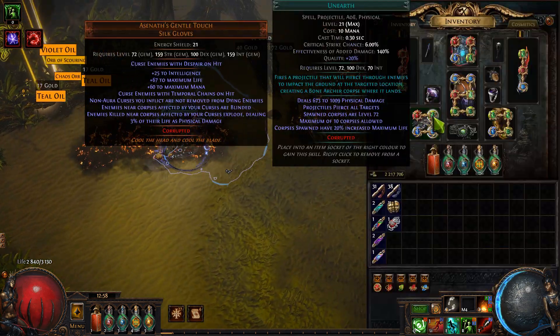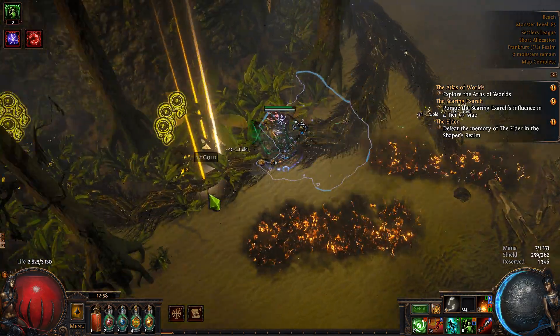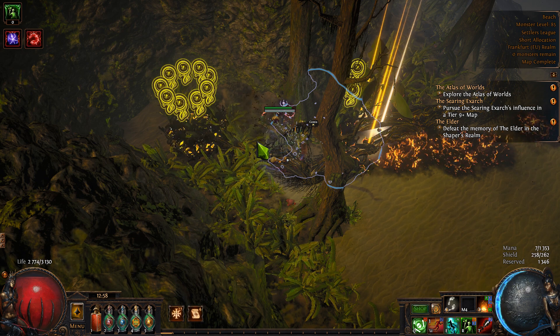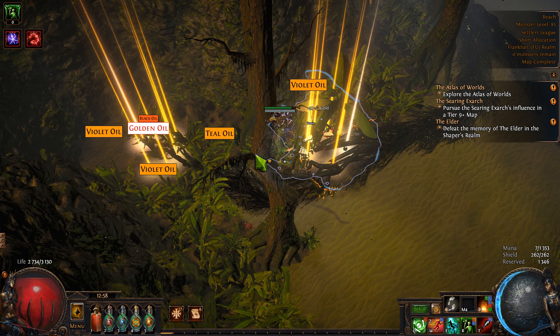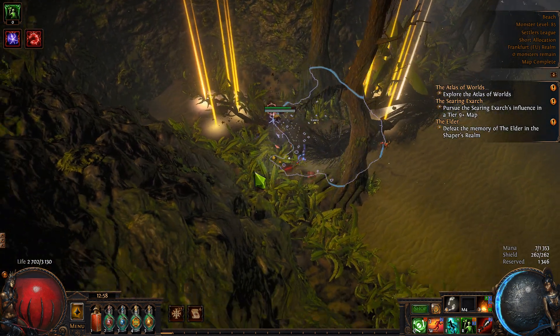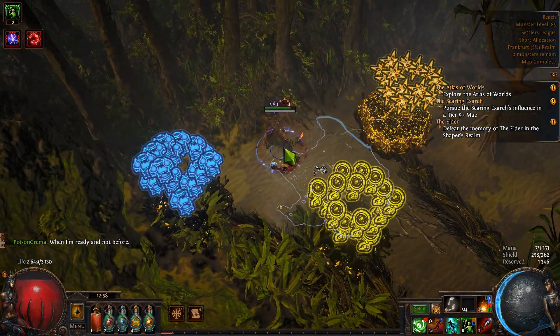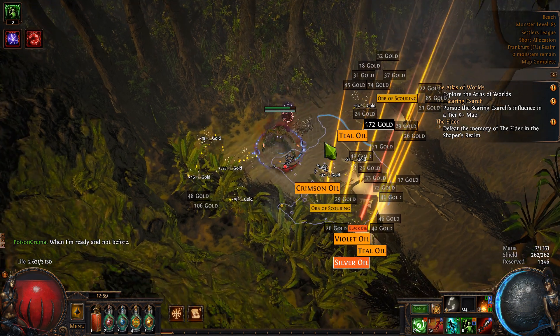You have about a 25% chance of activation, so you just need to keep spamming. The reason to use Unearth is that it has a very low cast time. It can be level one — the outcome doesn't change. Sometimes it doesn't work due to obstacles; you might need to move a little and try again.